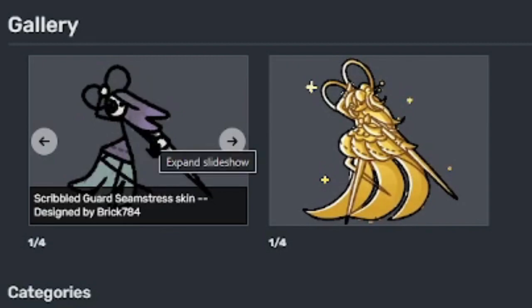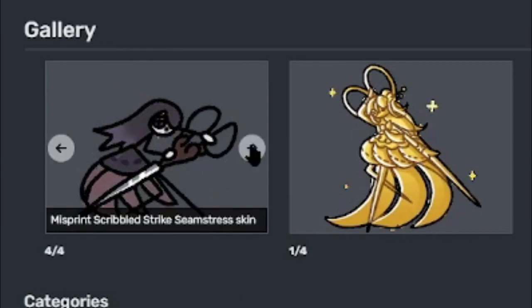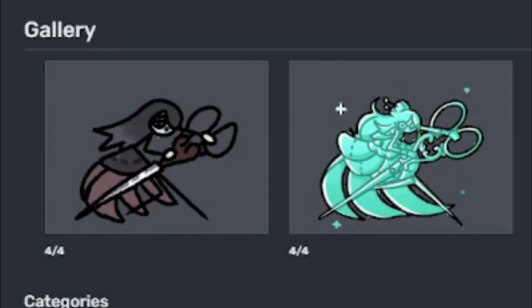At the time of this video it only has a scribble skin and the prestige. Here's regular scribble guard Seamstress, misprint scribble guard Seamstress, scribble strike Seamstress, and misprint scribble strike Seamstress. And here's prestige, misprint prestige guard, prestige strike, and misprint prestige strike. I like all these different forms — and this is just for Seamstress, the female version.